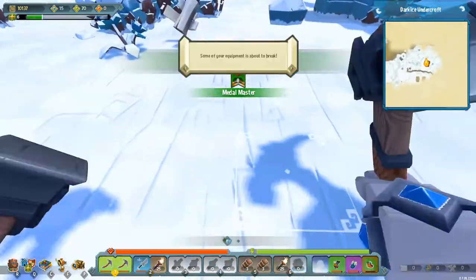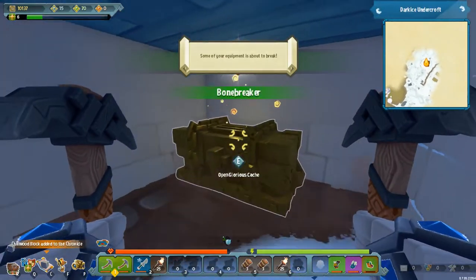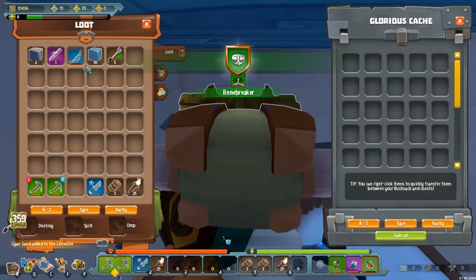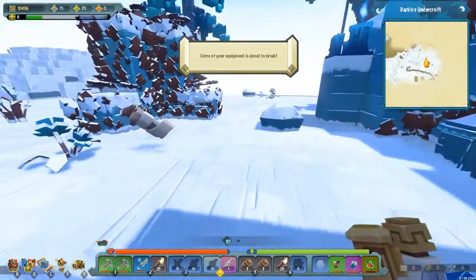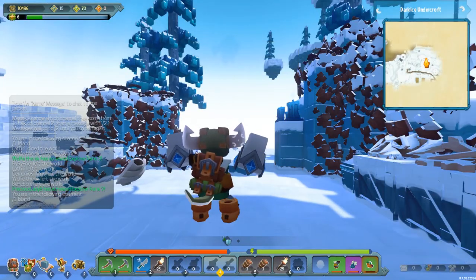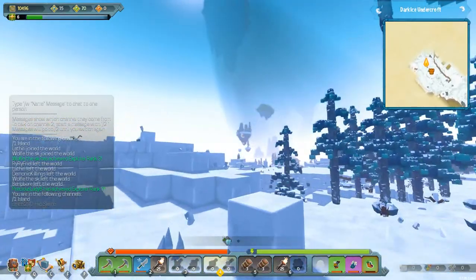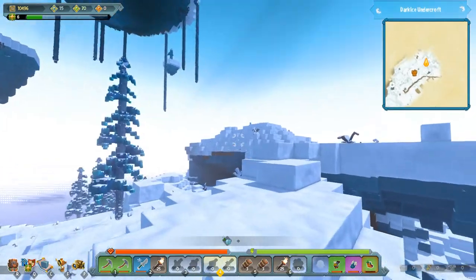There it is — what have we got this time? Hip Swing! I'm just gonna take all of that. Let's get out of here and try this hip swing. Oh, that's pretty similar to the old dance. It's still really funny. I'm gonna have to put that on one of my hotkey buttons. I've got a few emotes now and they're just all as hilarious as the last.